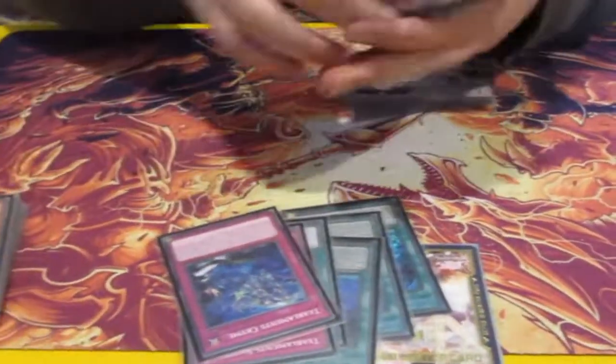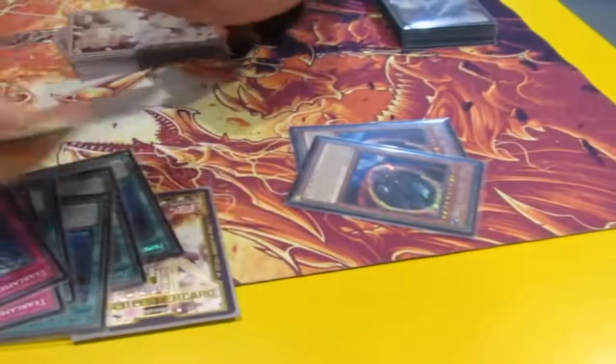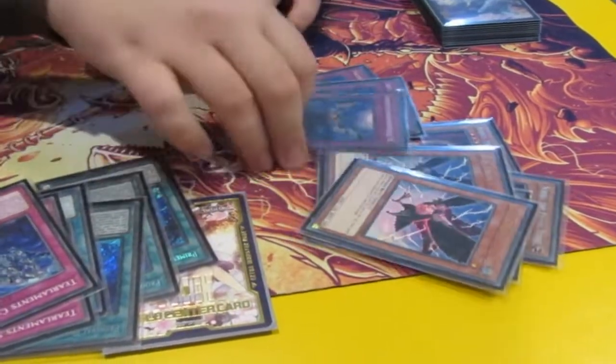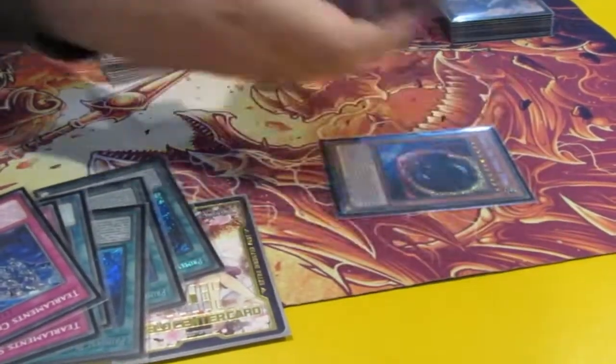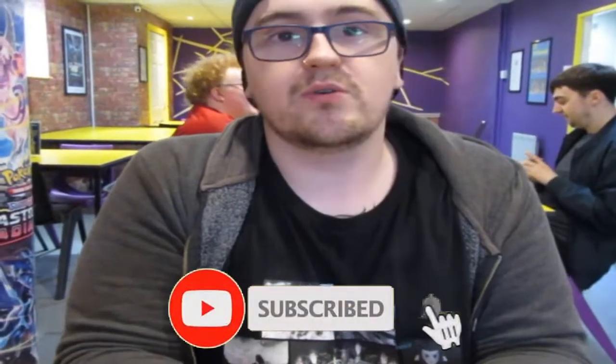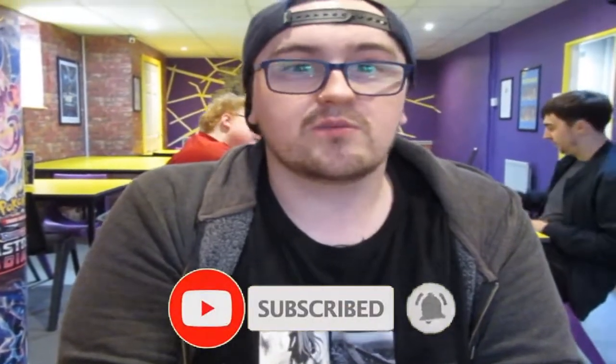Next we've got quite a few hand traps, which is a bit uncommon for Telemans decks, but it really helps. Double Nib, double Ash, double Crow, and triple Impo. With the Crow, what are they mainly there to stop? Well, it depends on what you're up against. Usually against Sprites, I want to stop the Toad coming back, or Ronin Toading, because it keeps resummoning. If you're against Telemans, target any Telemans cards. It really just depends on what you're against.